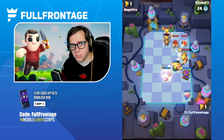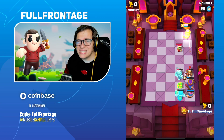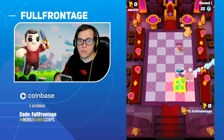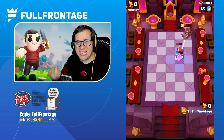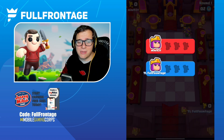To kick things off we're going to start with the two-elixir minis and go to three elixir. The Knight starts with 9 HP and every time you level it up it will go up 3 hit points per level, meaning at max level it can have 18 hit points — which is quite a bit for a two-elixir mini.